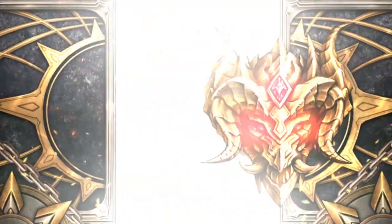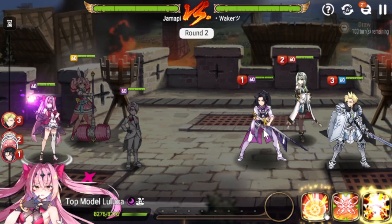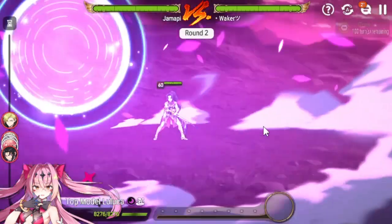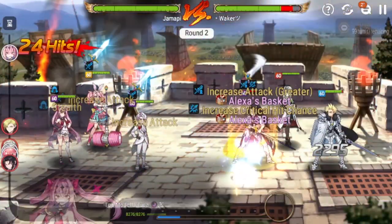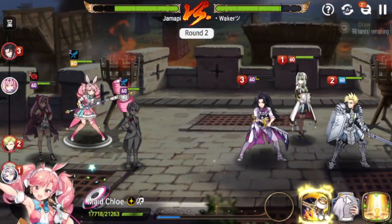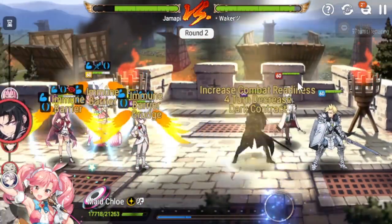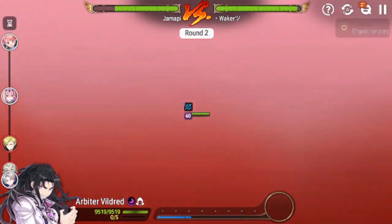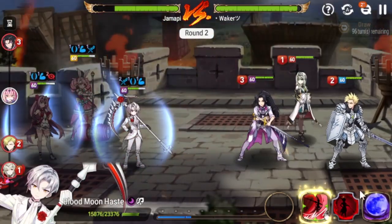She is such a big counter to Apocalypse Ravi — it's amazing how strong she is against tanky units, especially Apocalypse Ravi. Okay, we don't want to use that now. Let's try to kill him — of course that didn't work. Just a little bit more damage would have been awesome.